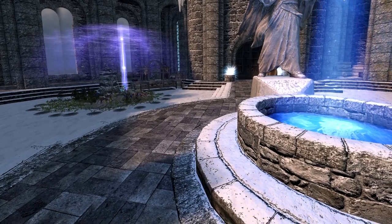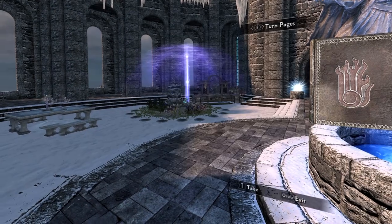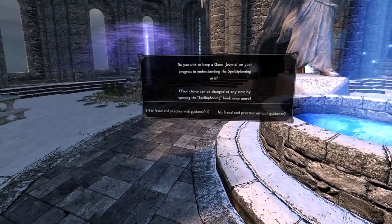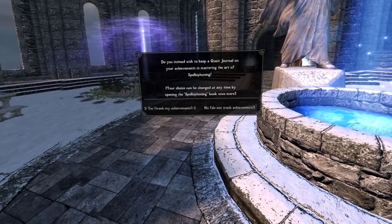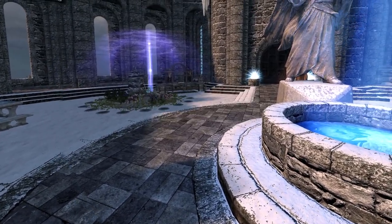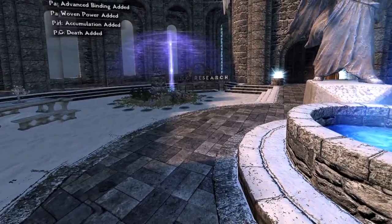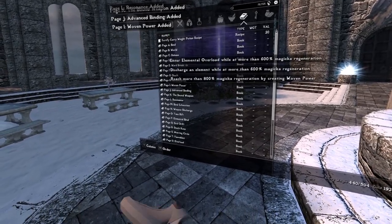If you feel like you don't want to do the full tutorial, you can re-read the book and close it again. That starts the same question again, and if you now choose 'No,' you get asked if you want the achievements. If you say yes, the mod gives you all the pages so you can read everything about the mod without doing the full tutorial.